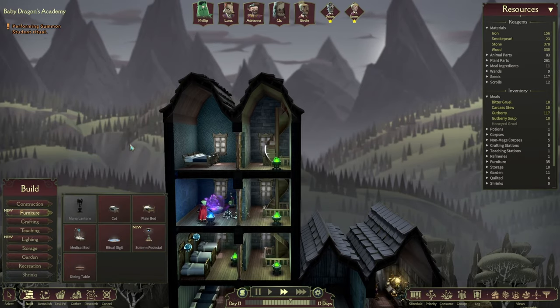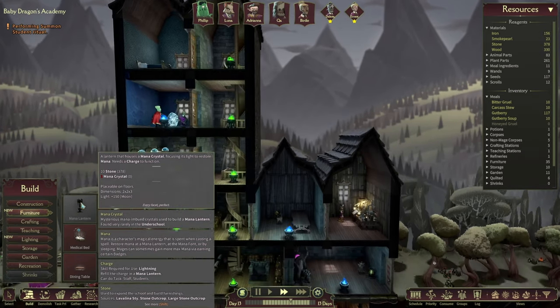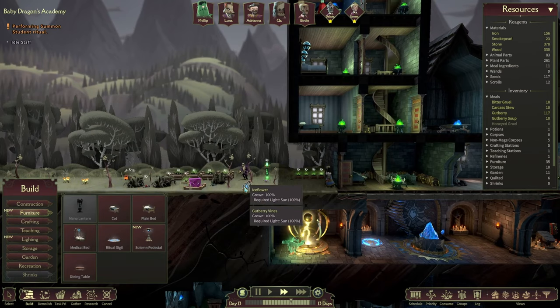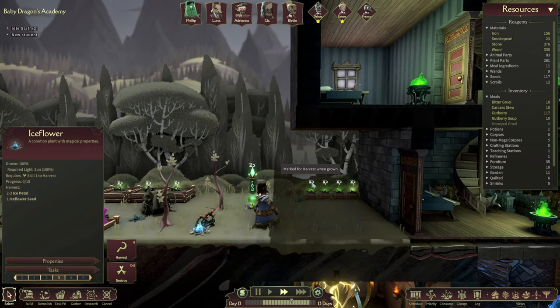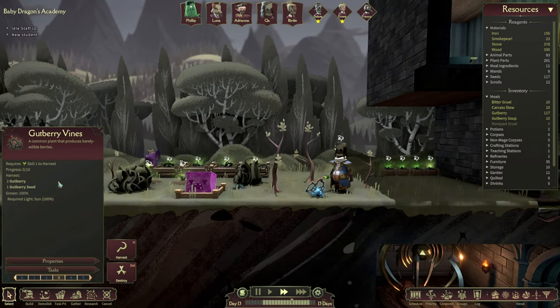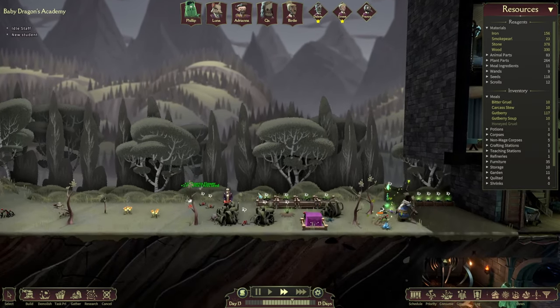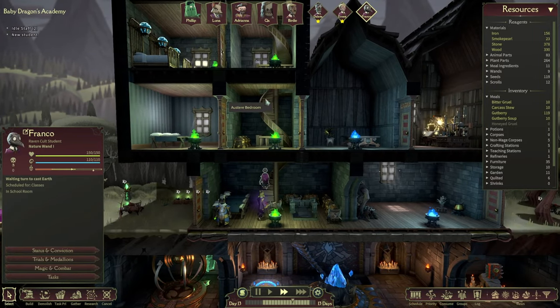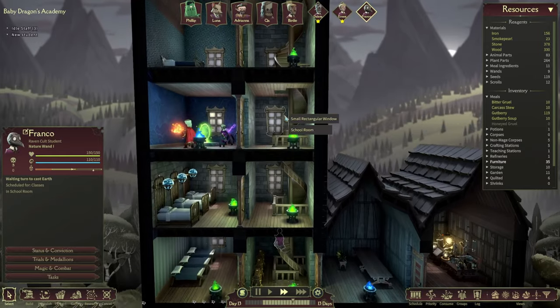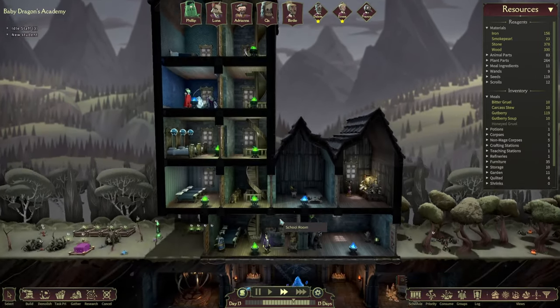Let's have a look at furniture - we have a mana lantern here as well, so we need a crystal for that. We do have a new student as well - Franco, welcome to the colony!